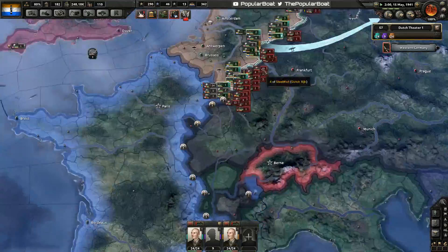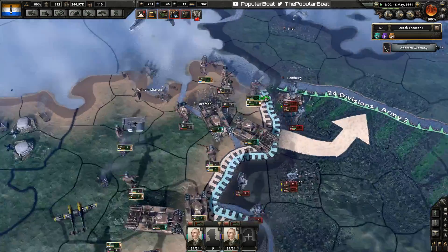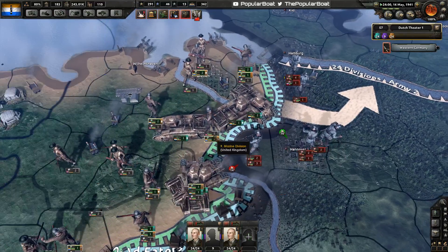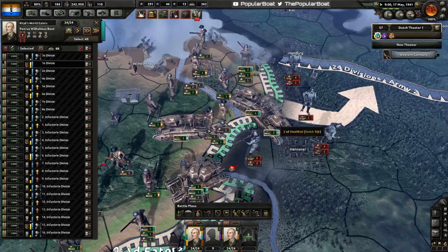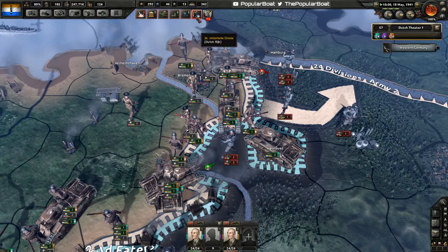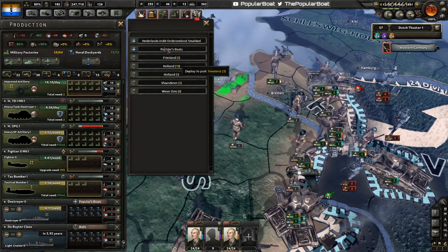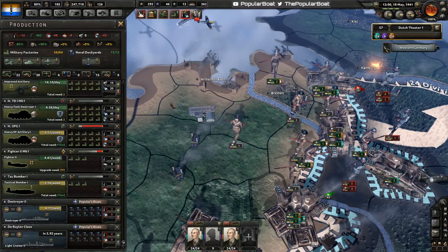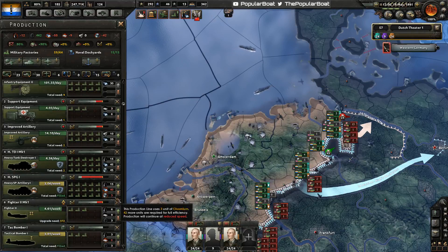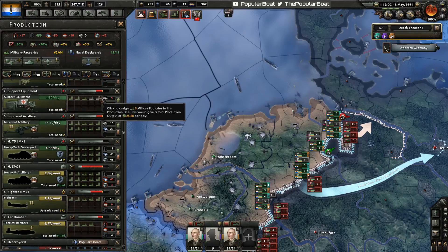Italy's pushing in a lot more firmly now. Let's see if we can get into Hanover — we certainly can. Free dockyards — how about we get some light cruisers into our navy as well. Free military factories — a little bit more support equipment and more planes. More support equipment, why not.